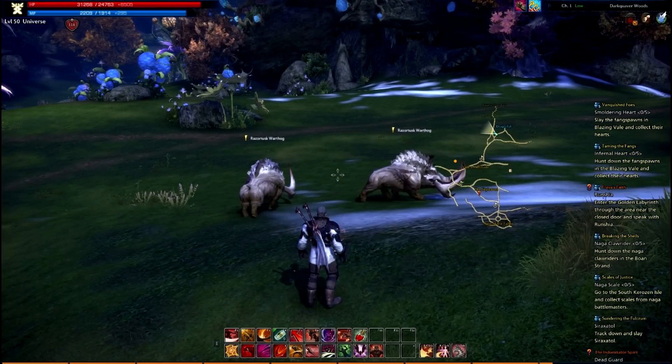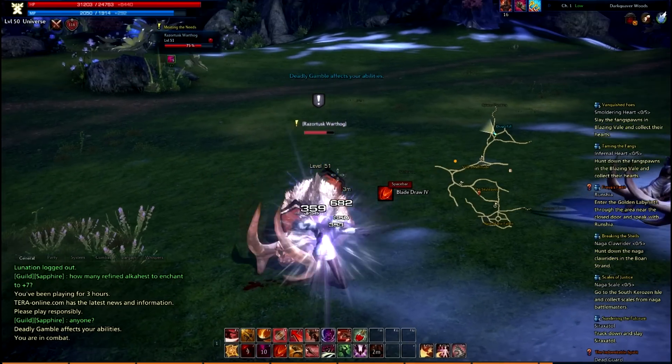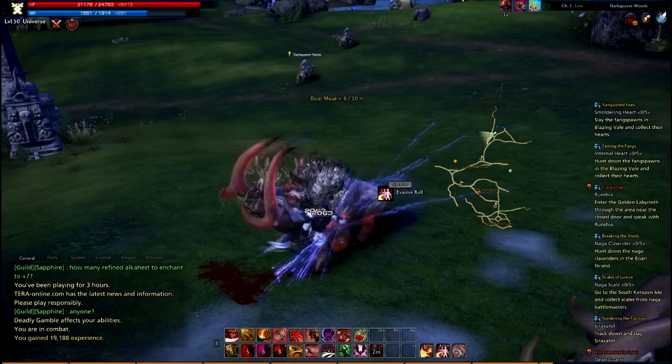So what I can do is use Deadly Gamble and my crit chance just increases drastically. We'll see if I crit — there's a crit. These enemies are high level though, so I don't think I'll crit that much.